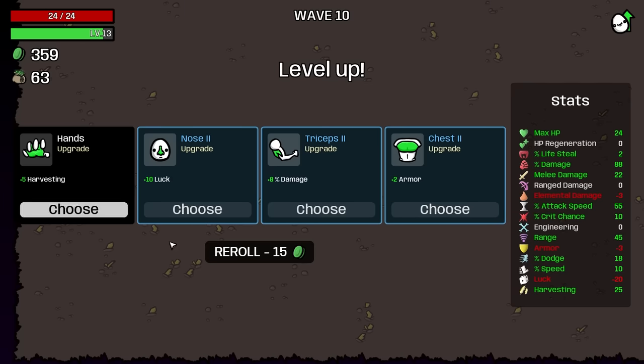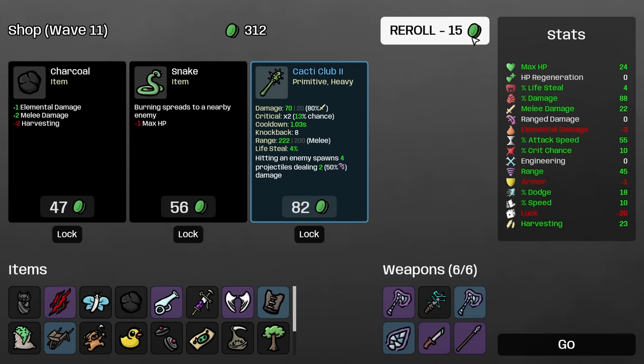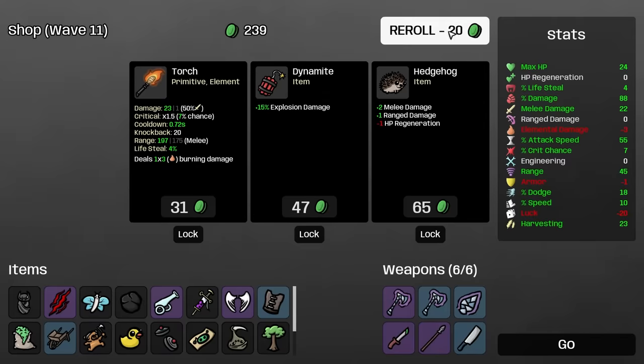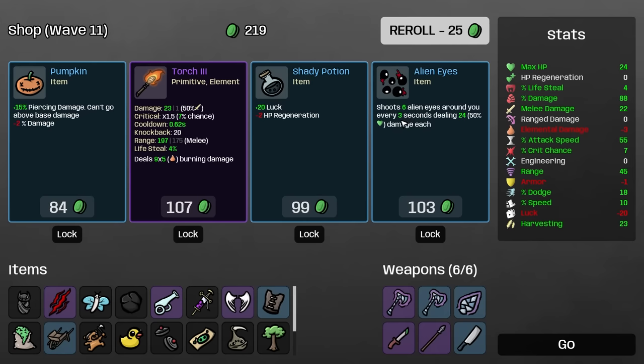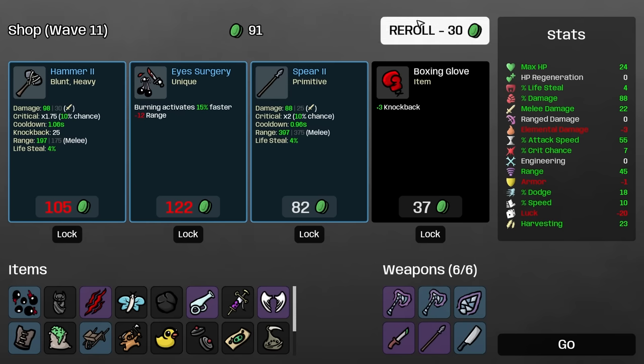Probably gonna need a little bit more attack speed or something. I'm used to not having enemies on the screen anymore, so this is a strange feeling. I don't want engineering. I do want armor. I do want some lifesteal — we have a 1/20 chance to heal 1 HP. That's fine. I'm gonna sell the lightning shiv for a chopper level 2 and take the alien eyes — they shoot every three seconds doing 24 damage, and the more health we have the more damage they do. There's a hammer which is really big damage.